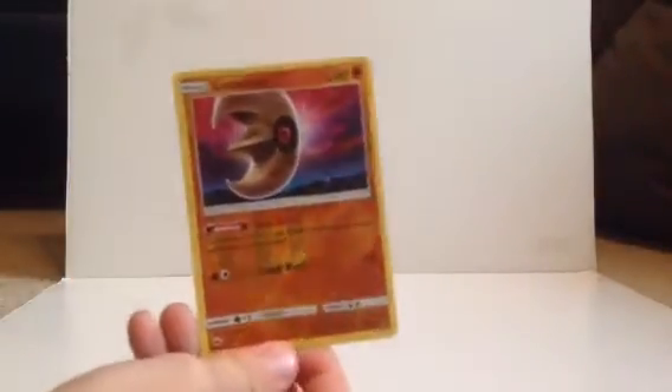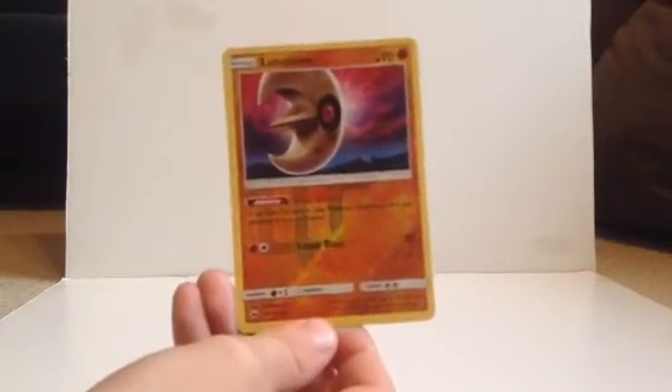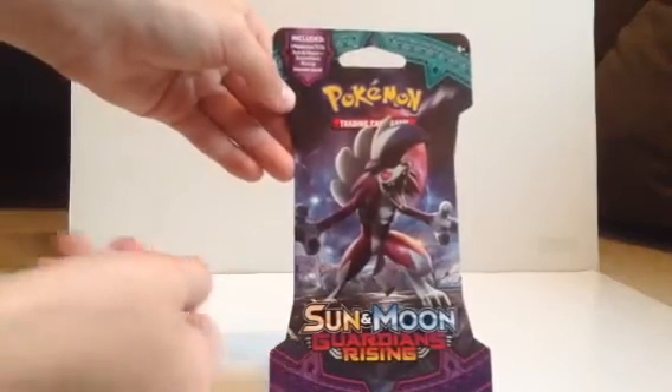Either my holo or... yours has 90 health and has a 30 damage attack. Yeah, so Rocketman won because I have 100 health and 60 damage. Yeah, so Rocketman won that round — congrats to Rocketman. And I will leave you to do the rest of this opening. Thanks for letting me come to this video. Okay, so now I got a Sun and Moon Guardians Rising Pack.